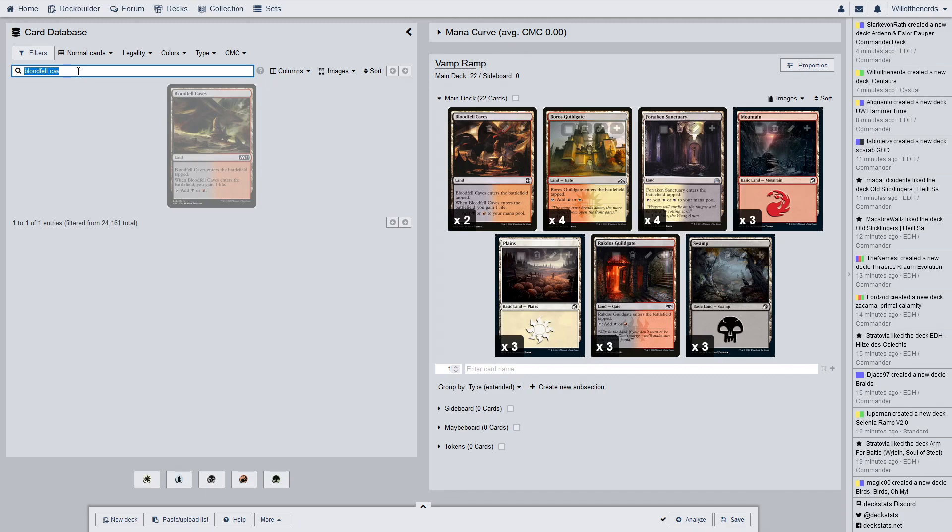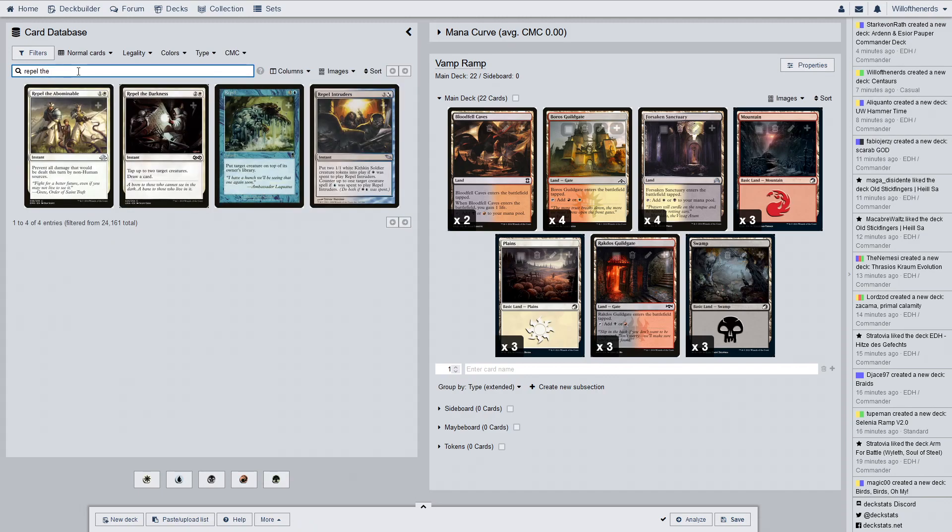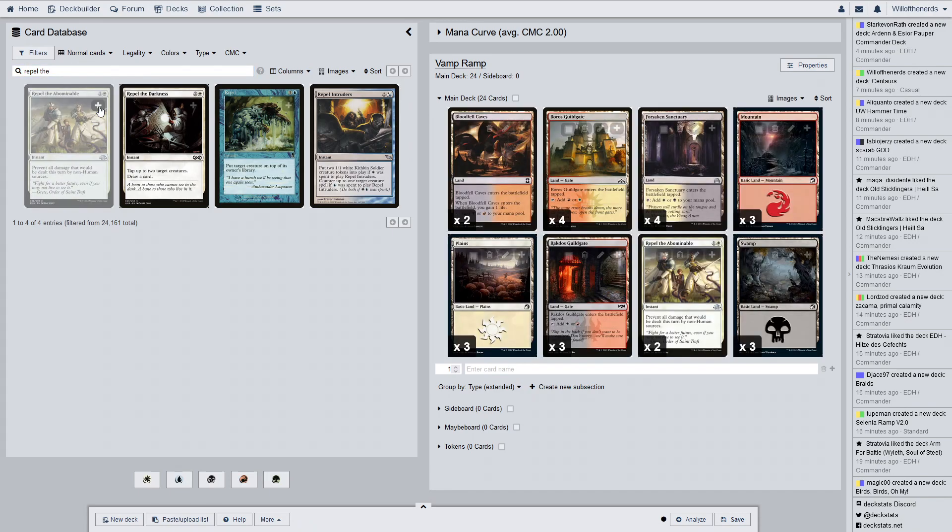So we're going to get into the white ones, which are on top. There are no white creatures — they are just spells. Repel the Abominable, for a two-of — prevents all damage that will be dealt this turn by non-human sources. Chances are most of the creatures are going to be human, so it's basically just a fog pretty much.